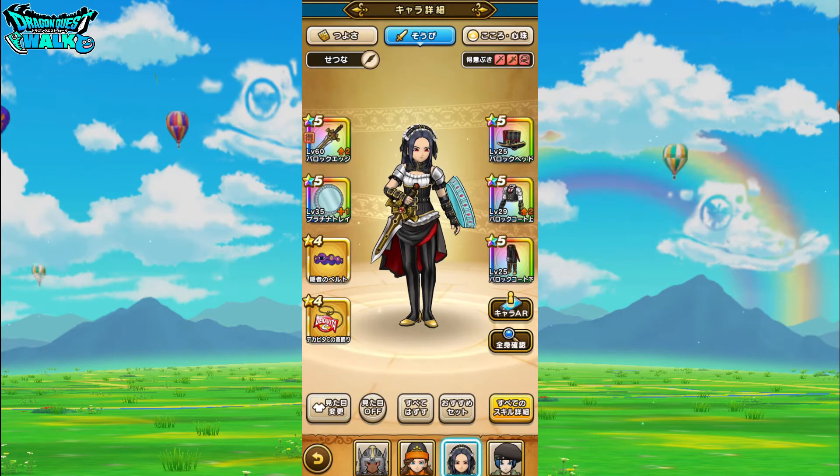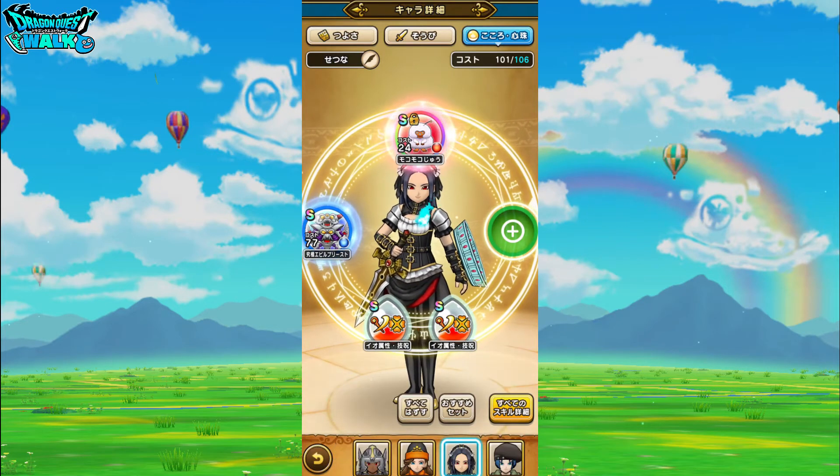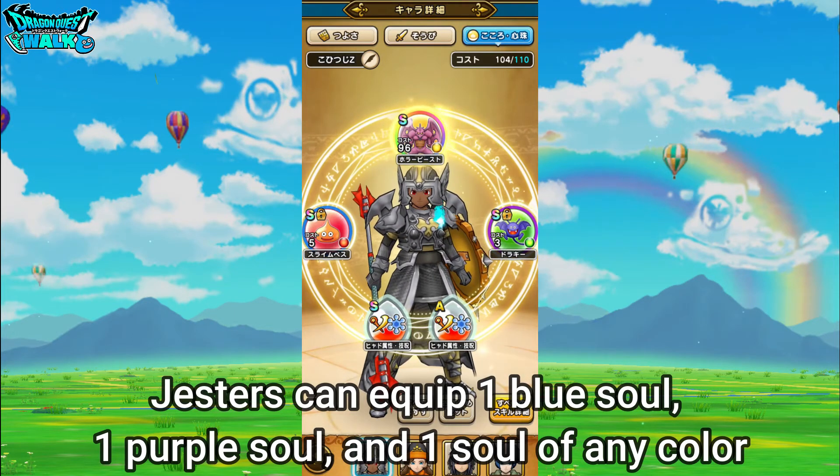One last thing to go over for them is what souls you can allocate for them. For the dancer, you can allocate one blue soul, one green soul, and then one soul that can be of any color. Then for the jester, you can also allocate one blue soul, then one purple soul, and then one soul of any color.